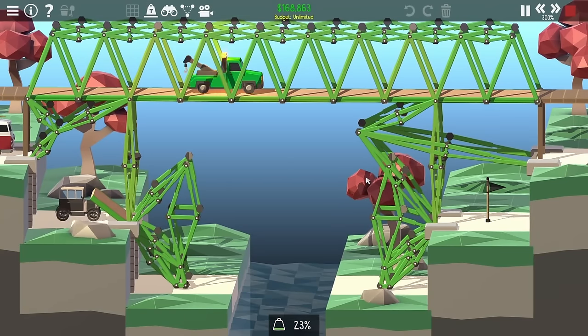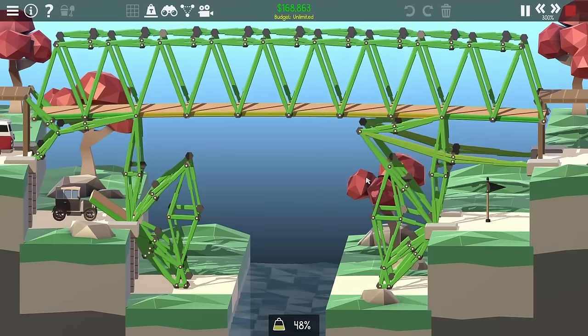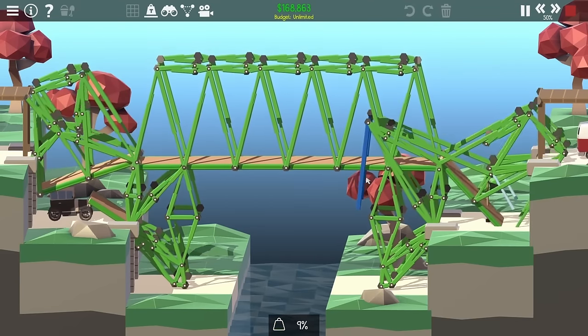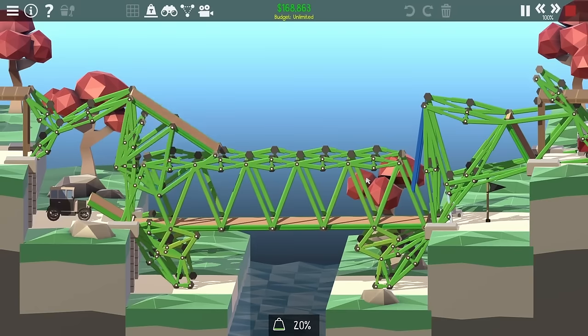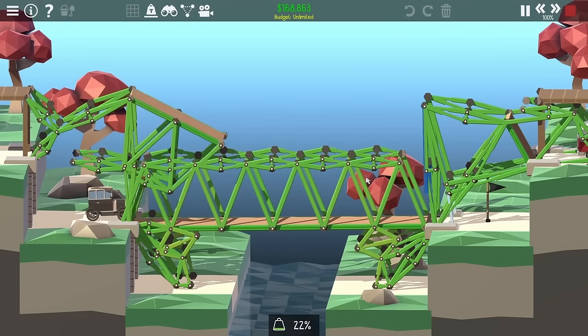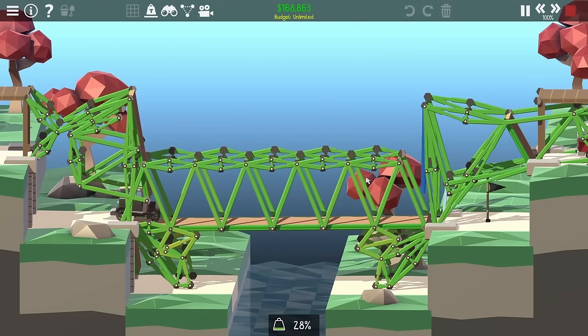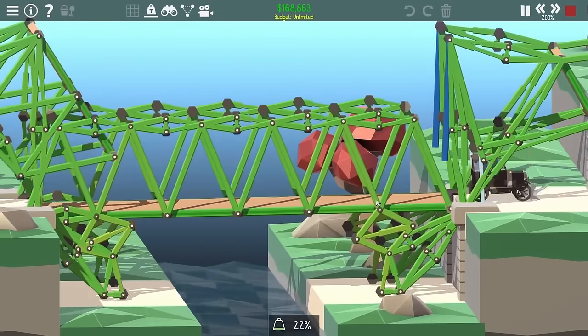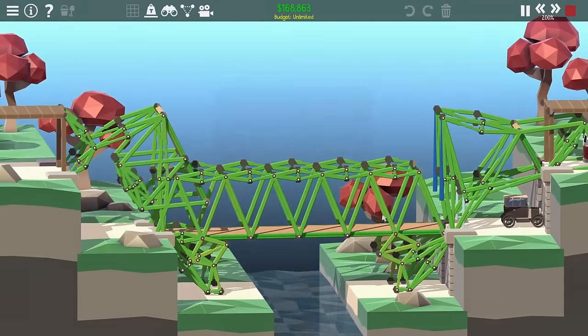The tow truck gets across and pulls the whole bridge down just like before. This time a hydraulic breaks, but it doesn't seem to cause any problems — as everything pulls down it does sort of get into place. It's very chaotic, and the bridge on the left side actually hits the Model T, but fortunately the Model T just slips under it as it moves up, gets across, and hits its flag.